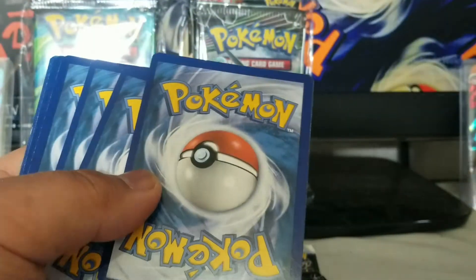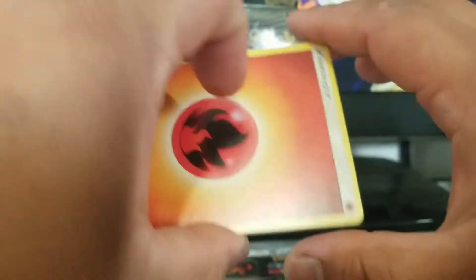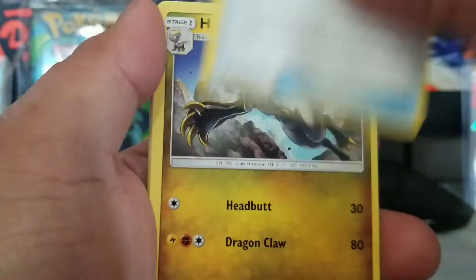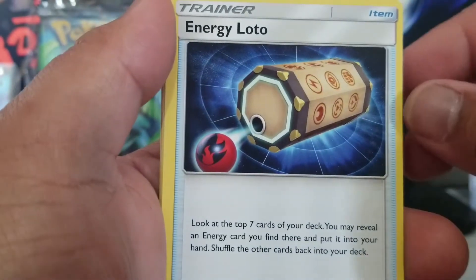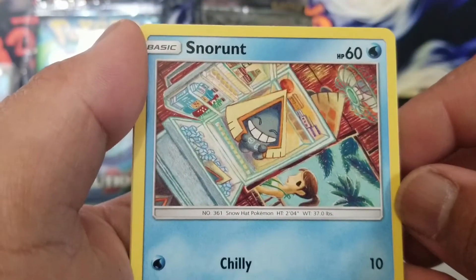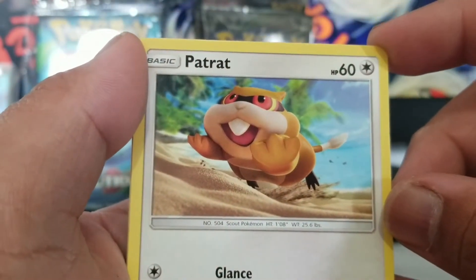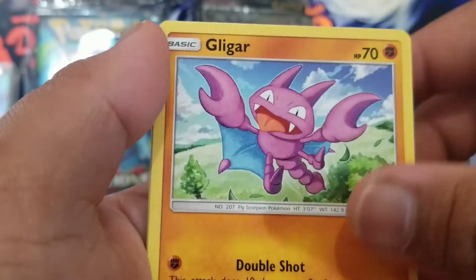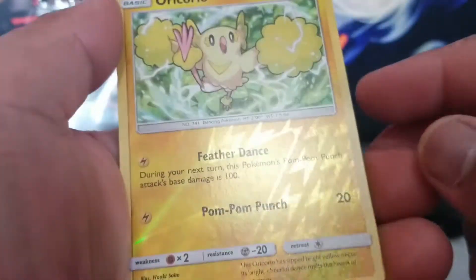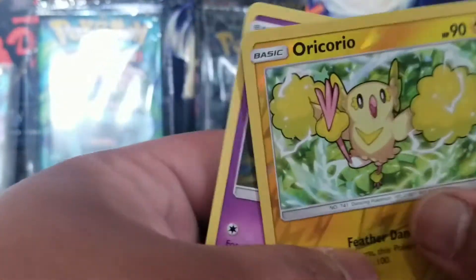Alright, first pack — looks like Sun Moon era, so it's four cards. We got a fire energy, Rescue Stretcher, Hakamo-o, energy, Lotto, adorable Snorlax just literally chilling in the icebox, Patrat — that's weird, it looks like some kind of movie CGI thing. Gligar, Bellsprout, Cottonee, reverse holo Oricorio — that's cool. And oh, a double Oricorio! Those go off to the side.